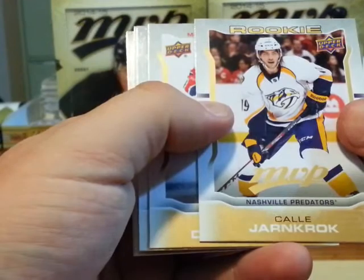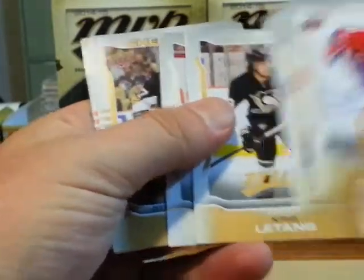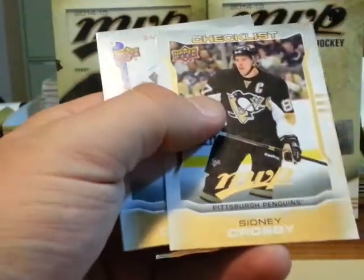Kyle Yarorock, something like that, rookie. And we got Chris Letang short print, Corey Perry silver script. And a checklist, Sidney Crosby.